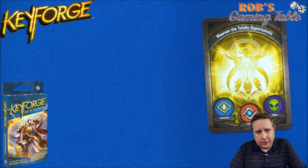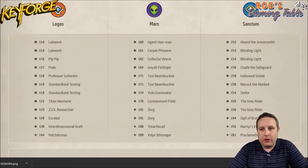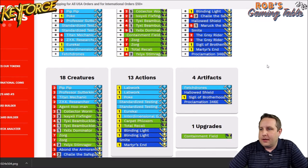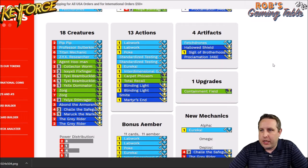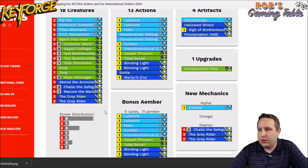Let's jump over to the web apps and take a look at the deck overall. The deck is scanned into the Master Vault — link in the description below. Over at Burger Tokens deck analyzer: 18 creatures, pretty average. Power distribution — two power seems most popular with eight creatures at that level, very low powered, but we have a nine, two sevens, a six and a five. About 13 of them are four power or below.